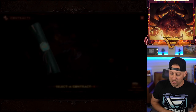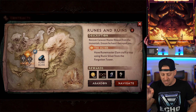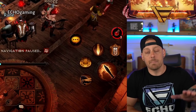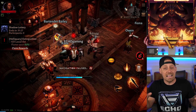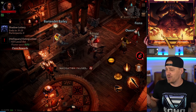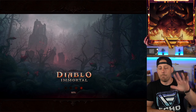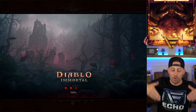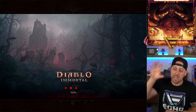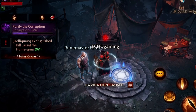Looks like I have a bunch of contracts to grab. We're going to choose this one right here and accept the contract instantly. I'm going to navigate myself over there, and we're going to hope that we go somewhere good. I yet don't know where I'm going, so this video is kind of like a challenge to see what will happen. By the way, if you want to see more Diablo Immortal videos right now, go down to the comment section below and type in 'more Diablo Immortal.'